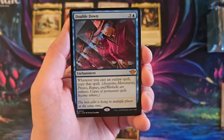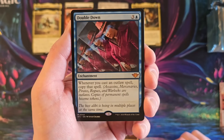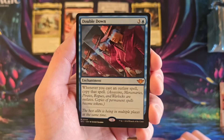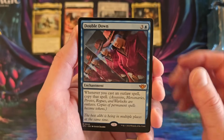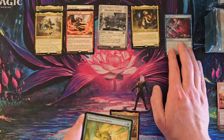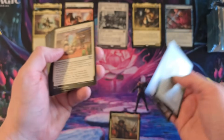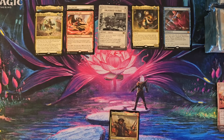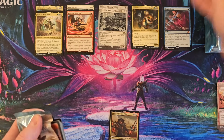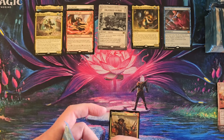Fling. What's Double Down? I wonder if you cast an Outlaw spell — copy that spell enchantment for four? Holy crap. That seems good. That seems obviously specific. Jolene. But those are creature types that have been around. That card seems nuts.